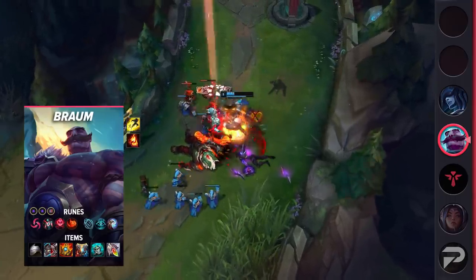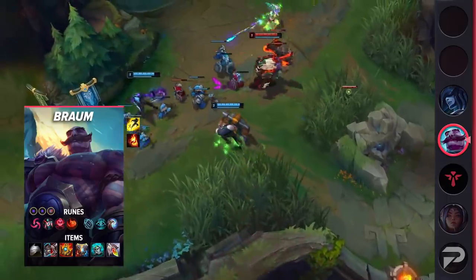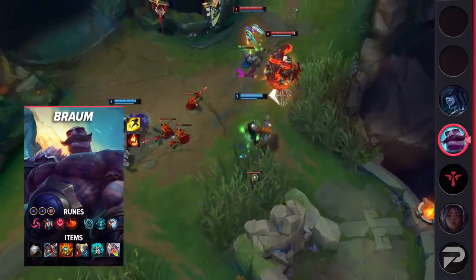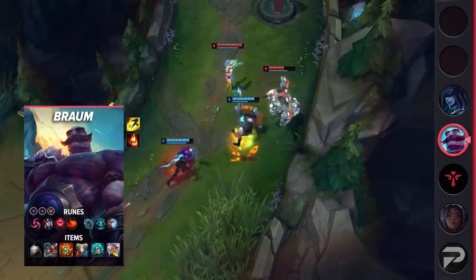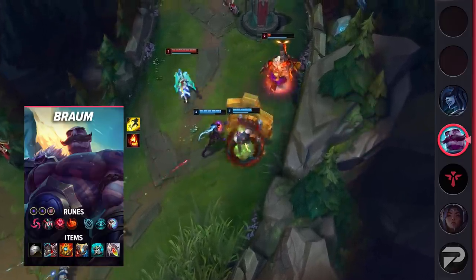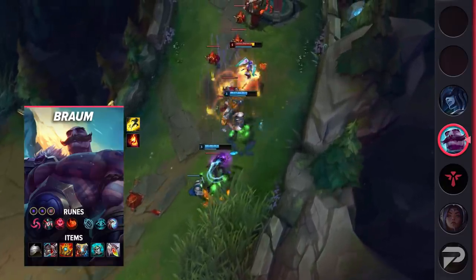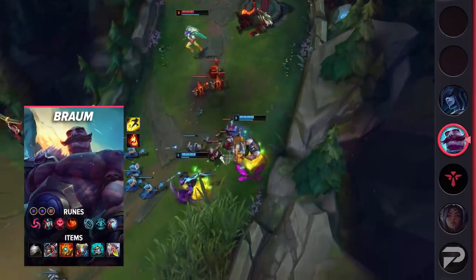Hail of Blades allows you to quickly apply your stun onto the target. Once you land your Q slow, or even if the opponent walks up too far aggressively, you can punish them and nearly instant stun. Even in the late game, this rune is actually very functional — that instant stun means that you can quickly lock down the enemy that's trying to dive your teammate. Land a Q and quickly apply the triple auto attack to stop enemies in their tracks. For the items, you'll build Steel Shoulderguards, Defensive Boots, Shurelya's Battlesong, Zeke's Convergence, Knight's Vow, and Redemption.